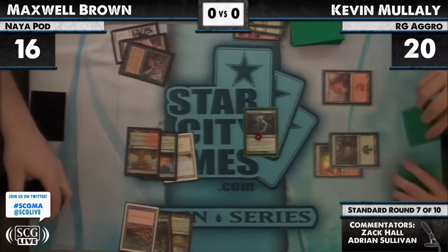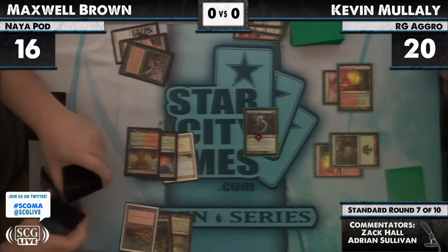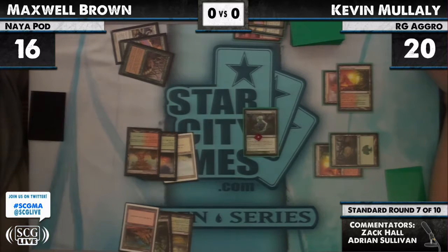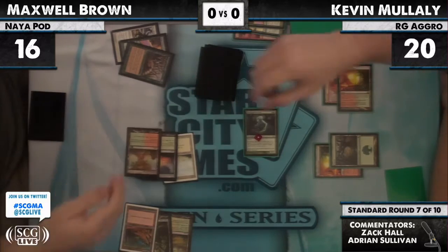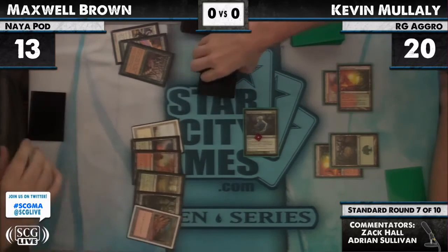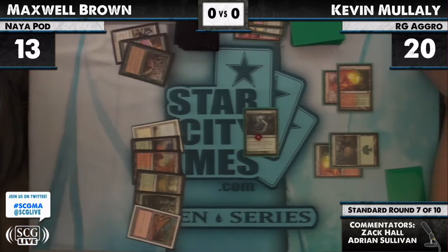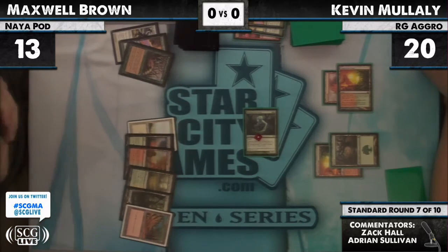Kevin has double mulliganed, so he is actually nearly out of gas. He's got a Bird of Paradise in hand, so all it takes is a single card to answer that Strangleroot Geist and Kevin will just be out. I'm a little surprised Kevin didn't actually play the bird — he has Bonfires, Sword of War and Peace, and Wolfir Silverheart. The bird doesn't do any good by itself if he's trying to protect himself from a Day of Judgment.